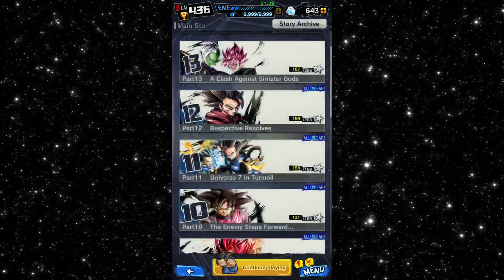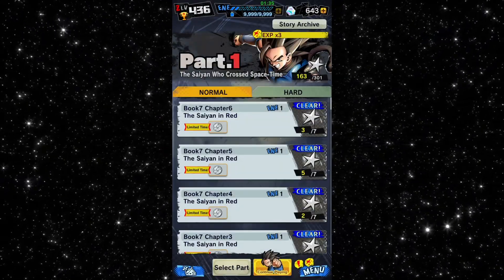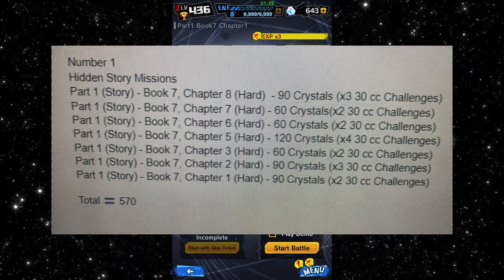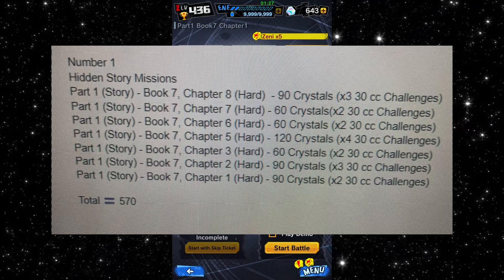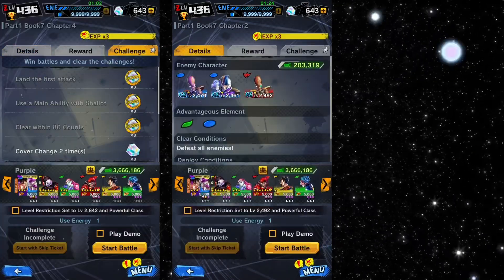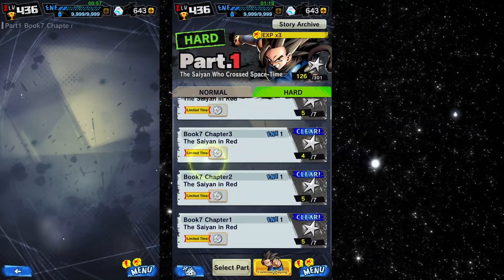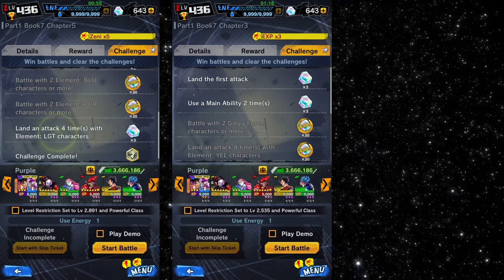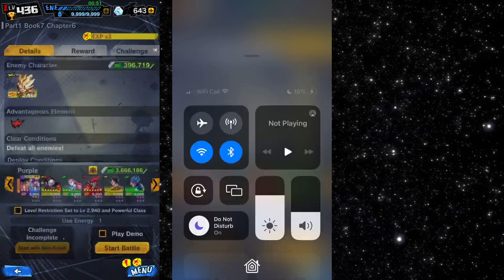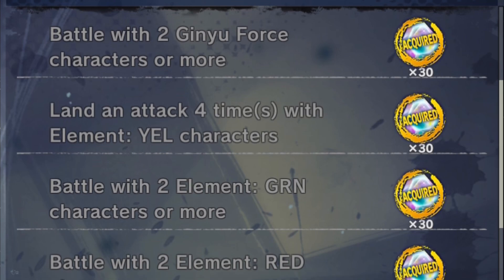Number one: the secret story missions. In the story there are missions in Part 1 Book 7 hard mode that you may not know about. These can give around 60 crystals per battle — all the battles are listed on the screen here — with some even giving you 120 chrono crystals. Some of you may know about this if you've been playing the game for a long time, but some of you will not. Do these battles now and get these extra chrono crystals.